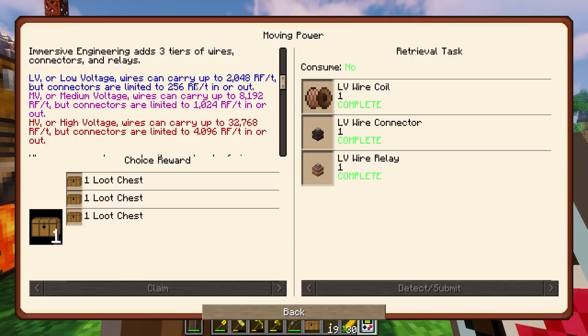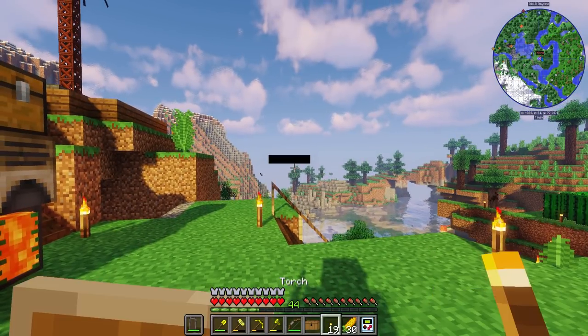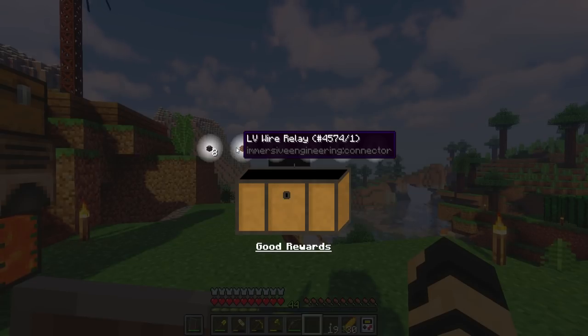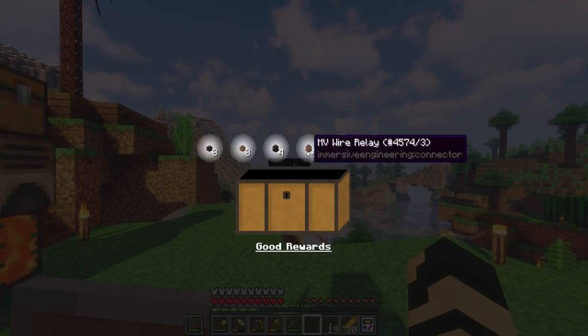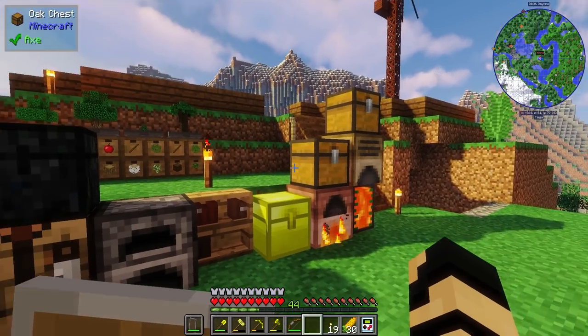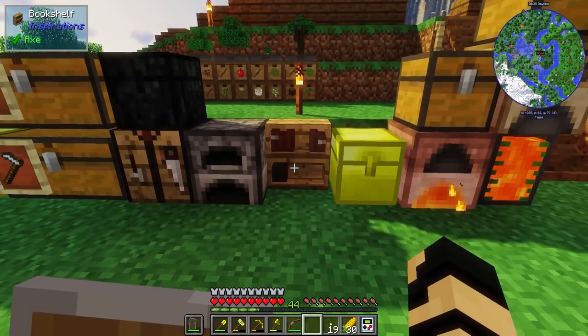And we get a loot chest for crafting those! The connector is limited to 256 power in or out. Let's open up this loot chest — oh my gosh, this is amazing! I have LV wire connectors and relays, MV wire connectors and relays, and HV wire connectors and relays. That is a very good reward. I'm very pleased with that reward.